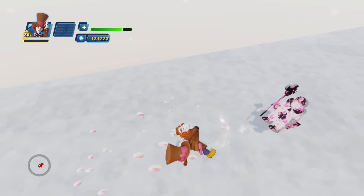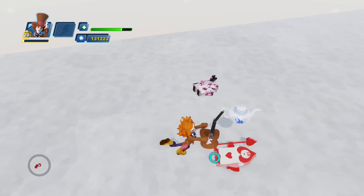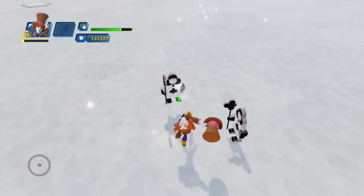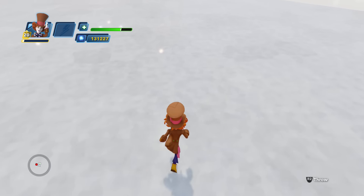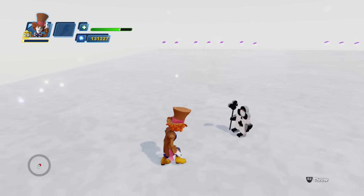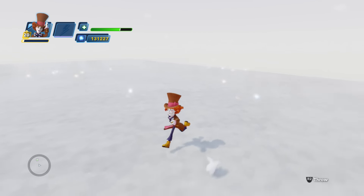It really didn't do a lot to the bad guys there, let's try to trigger it again. Oh yeah, there it is — it's hitting them, it's smacking them around. Maybe I just need to upgrade the attack strength to get them a little bit stronger. I love that area of effect, that re-skinning attack kind of thing — very, very cool. There we go, there is the Mad Hatter in all his glory and all of his cool craziness.